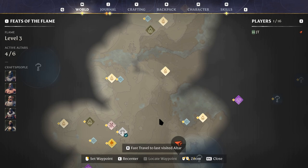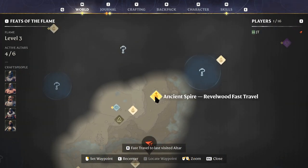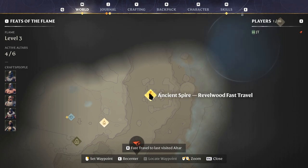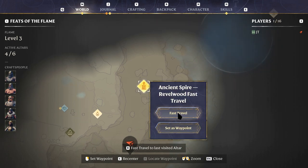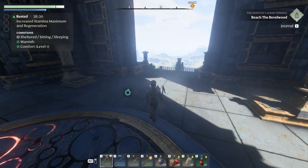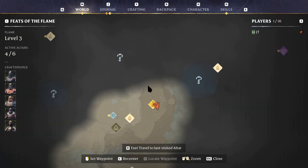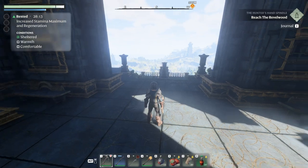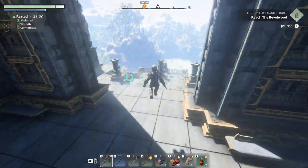We should have a fast travel point up here. We did actually explore this spire in the last episode, so we can fast travel here now. That's what we will do. Let's have a quick look at the map — this is where we want to go, which is in this direction.